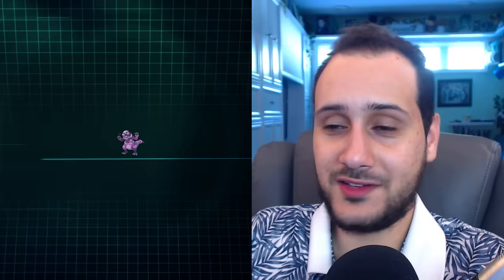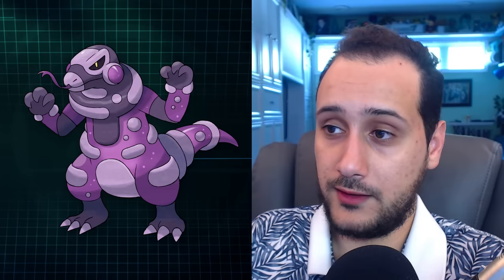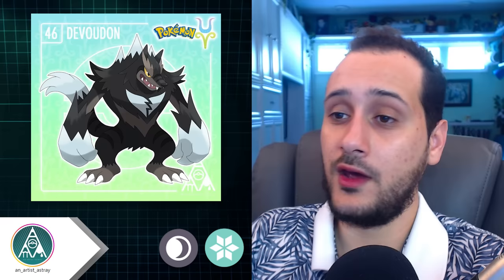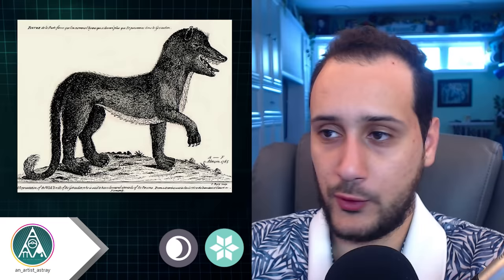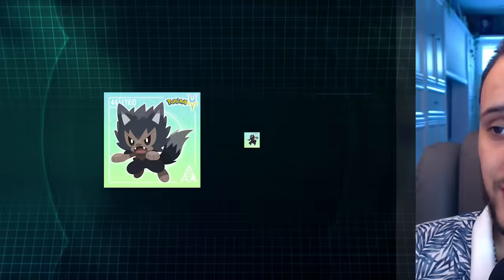Dark. Verilurk, the pseudo I made years ago, dominates the dark category, but I actually found another worthy candidate — An Artist Astray's Devaudon. It's exactly what I think a mammalian pseudo-legendary would look like. It's based on werewolves and the Beast of Gévaudan — basically a wolf-like cryptid from France. It also has the same face the big bad wolf is traditionally drawn with in early 20th century animations. The entire line is very well designed — some of the best in the video. Honestly flawless.